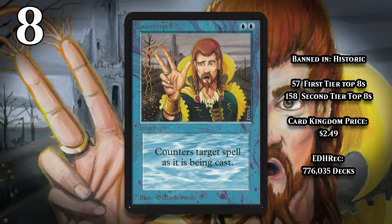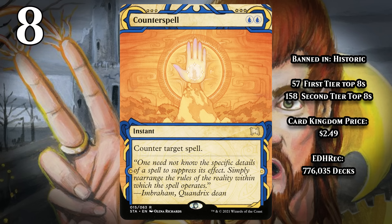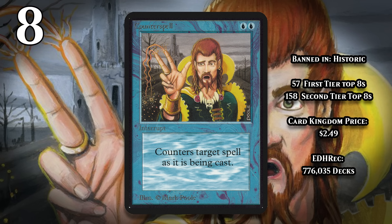At number 8, I've got the Counterspell that started it all, and still one of the most powerful ones ever printed. For two blue, it's an instant that lets you counter target spell. Spending two mana just to say no to your opponent is great, and it feels especially awesome when your opponent is trying to do something that costs more than two mana. Counterspell did get preemptively banned in Historic when it appeared in the Mystical Archive. While it's only ever been banned in Historic, it has been a format-defining card in countless Standard formats, and it's still heavily played in both Modern and Legacy. It's also the fifth most heavily played card in all of Commander — not just the fifth highest blue card, fifth highest card, period.